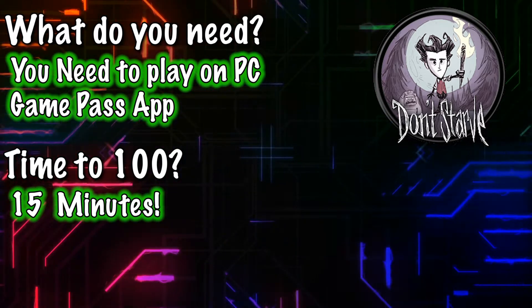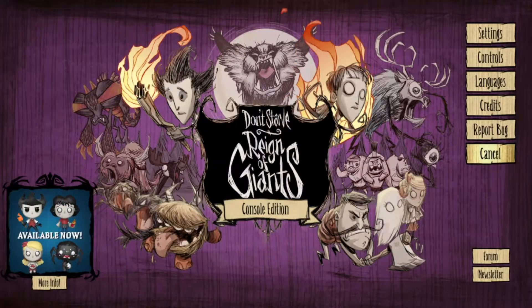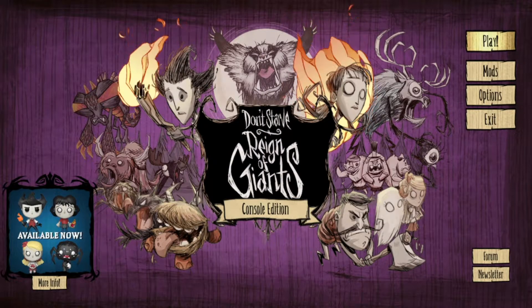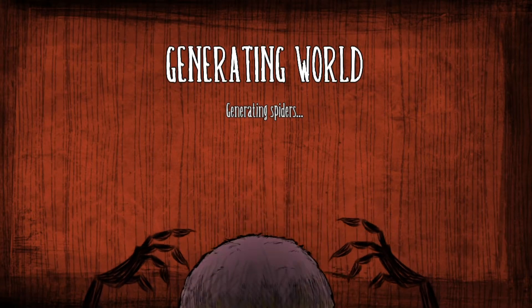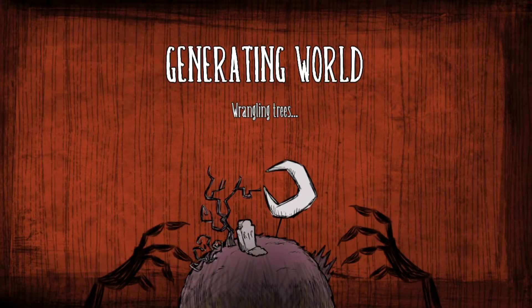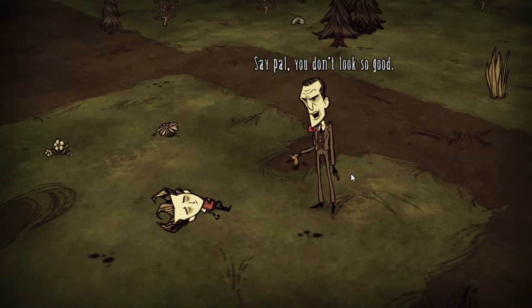Once you have the game downloaded, boot it up, go to New Game, and make sure you click the DS box so it doesn't load up the DLC. Let it generate the world, and once you're in, this smooth-dressed gentleman will appear — don't worry, we can skip him and send him on his way.